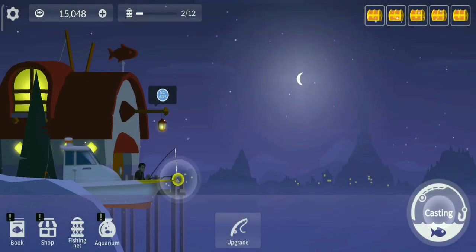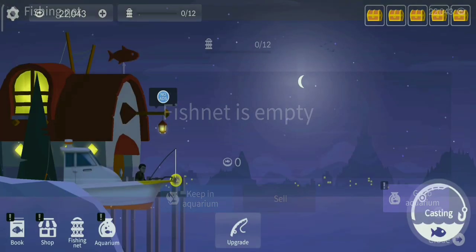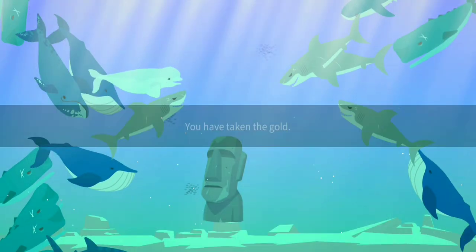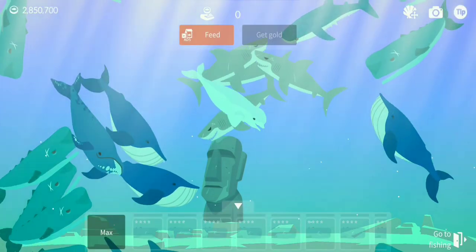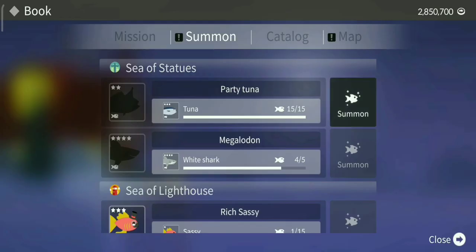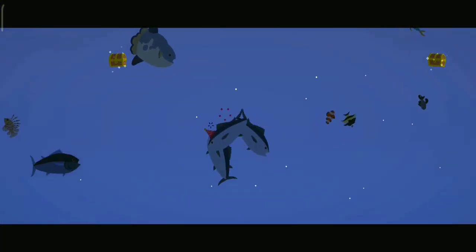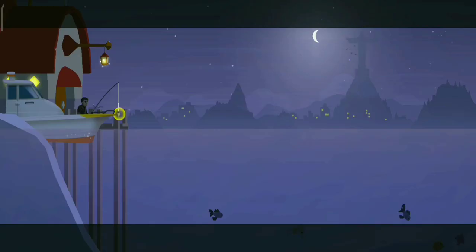Hey guys, welcome back to Fishing in Life! In this episode we're going to be catching the grey whale and the golden arowana — you guys told me how to catch both of them, so now I know. Right now let's just summon the party tuna before we get into the grey whale and the golden arowana.